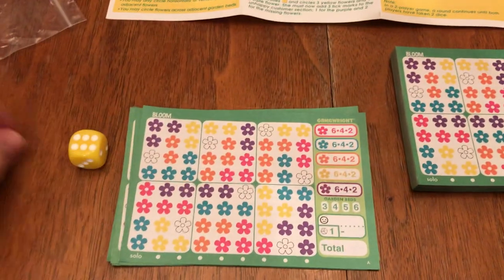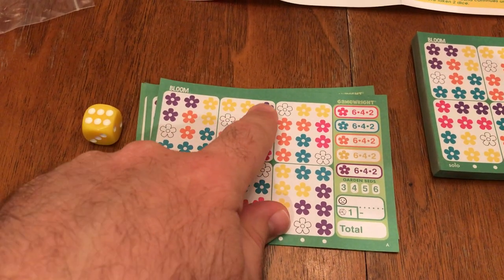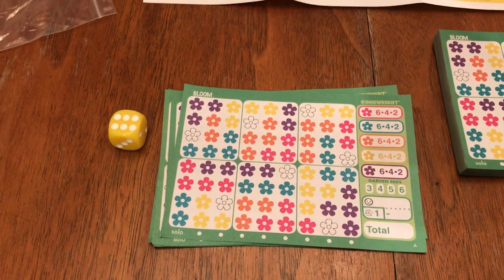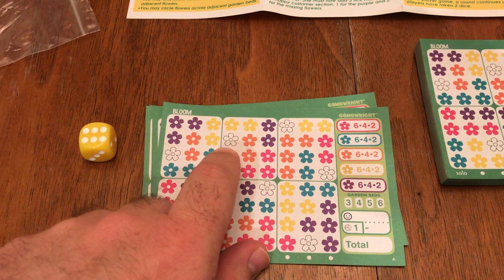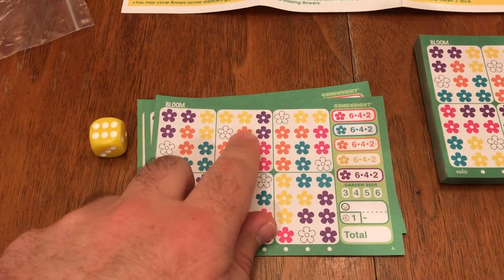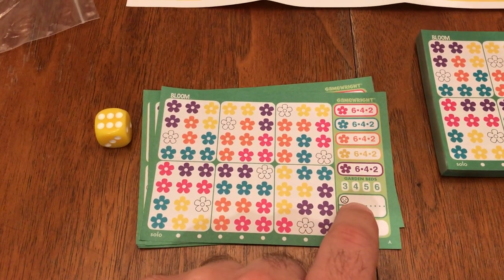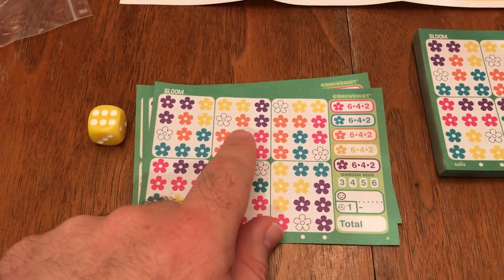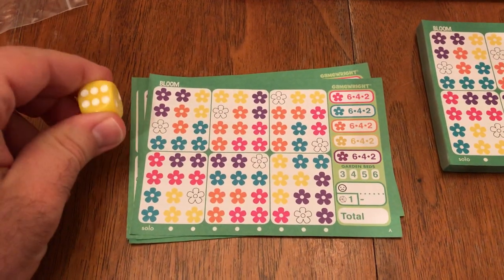You get unhappy customers a few different ways. If you're stuck with a six die and you only have five flowers left of that color, you can mark the five but you still get an unhappy customer because you didn't mark six. Alternatively, you could circle six flowers including one of a different color, but you'd also get an unhappy customer because one flower doesn't match the die color. So there are two ways: not circling the exact amount shown, or circling a flower that doesn't match the chosen die color.